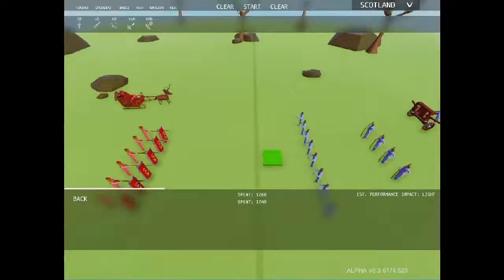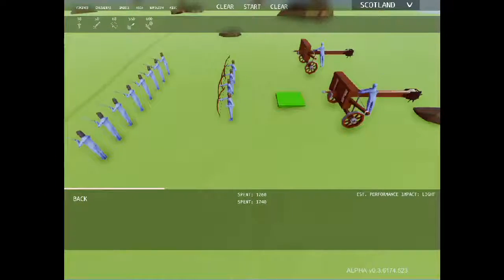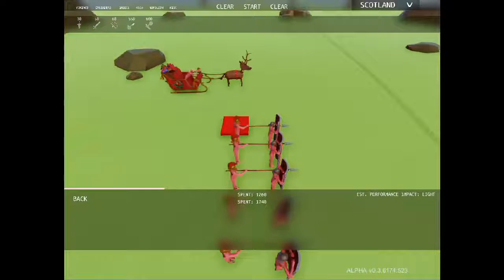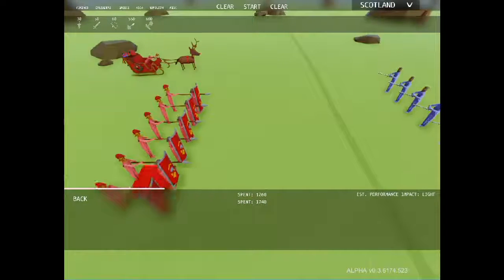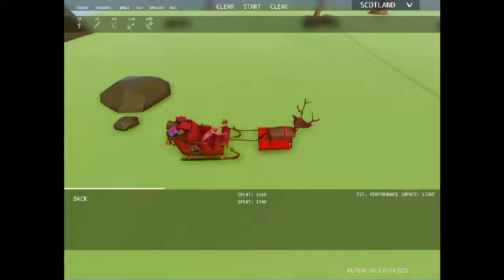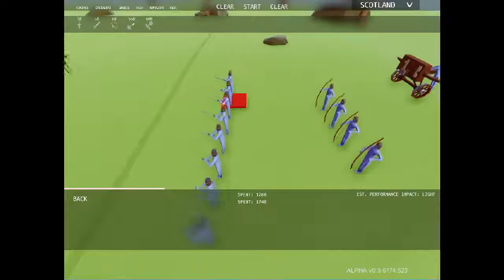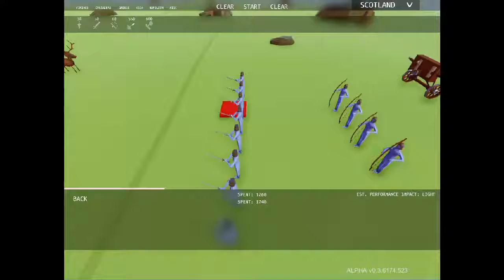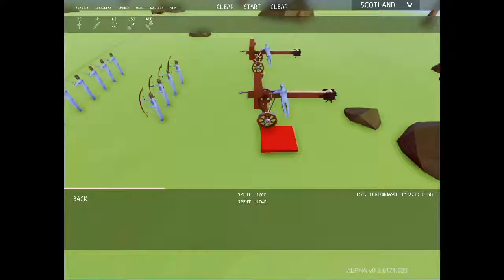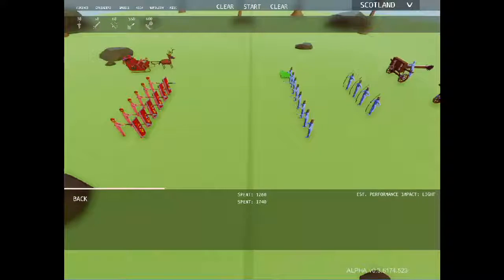We're back with the next battle — this time on this side we have the Greece Empire, and on this side we have the Crusade. We have a shield wall here: six shieldmen and six spearmen to bring up behind them, with the spears poking through the front. We're going to try to mow through them. Over here we have a chariot, which oddly looks like Santa's sleigh but it's called a chariot. On the side of the Crusade we have eight noble footmen in the front, four archers bringing up the rear, and two ballistas in the back. I decided to throw in two ballistas instead of the catapult. I think this one favors the Crusade.